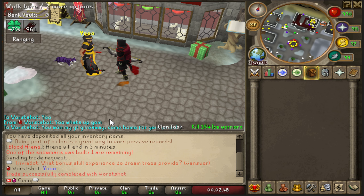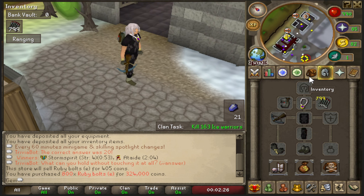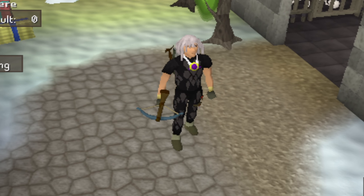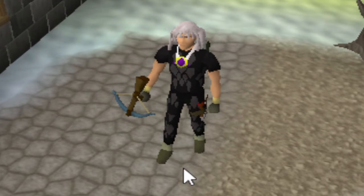Shoutout to WorstShot for winning last episode's giveaway - don't forget to enter today's. I'm picking up where I left off: I need to reach 600 slayer points to get a void set for all combat styles, which is definitely going to take a long time, so let's get straight into it.